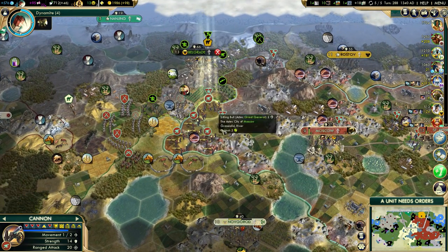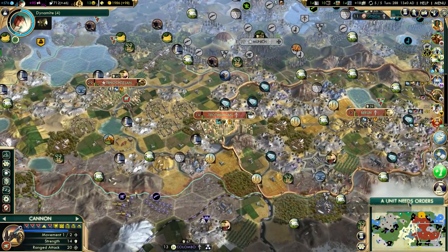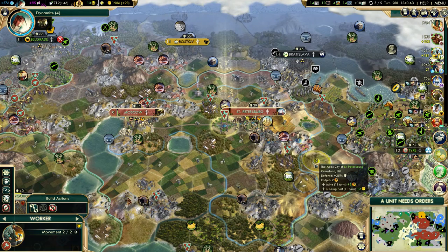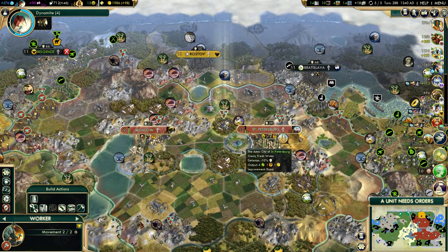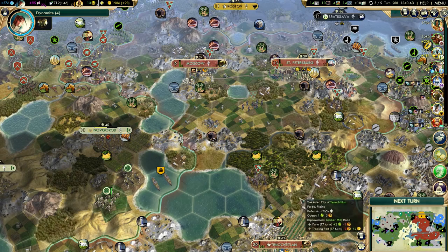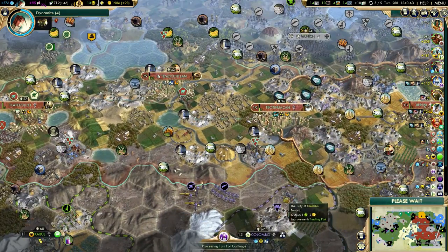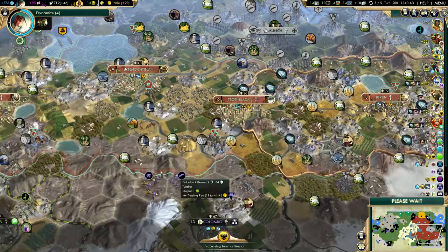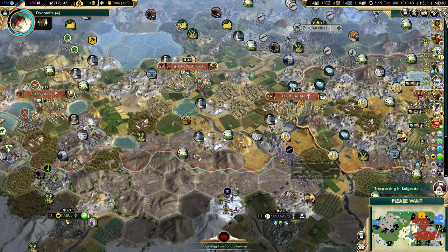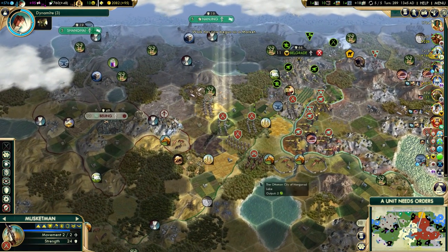I'll move through here. I also have a golden age — that will speed up Brandenburg Gate. I might try to build Neuschwanstein in Teotihuacan, which would give us quite a lot of extra happiness. That's one of the reasons why I'm building a hydro plant in this city, just to get as much production as possible so we can hard build Neuschwanstein without anyone stealing it from us.